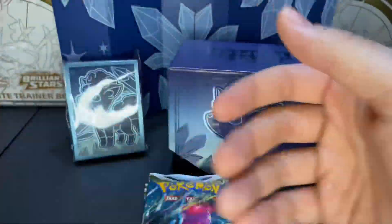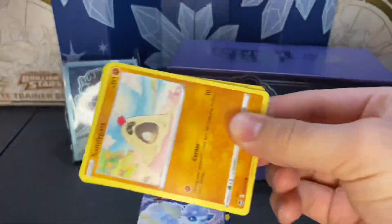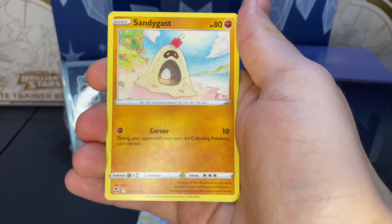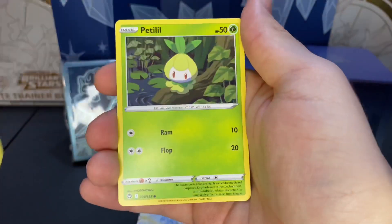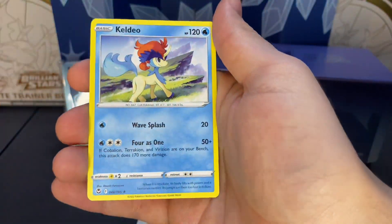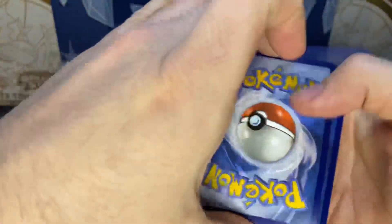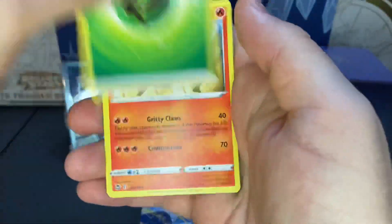Chinks. Zubat. Fungus. Relicant. Relicant. And a Talon Flame. Relicant. Fire. Ooh. Darken. Molga. And nothing.